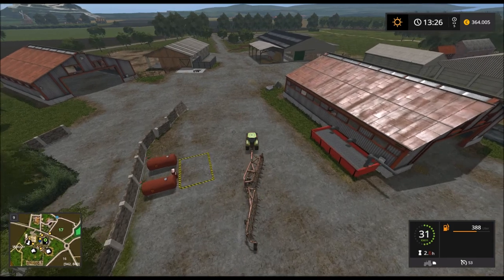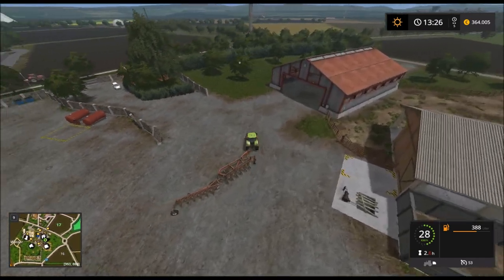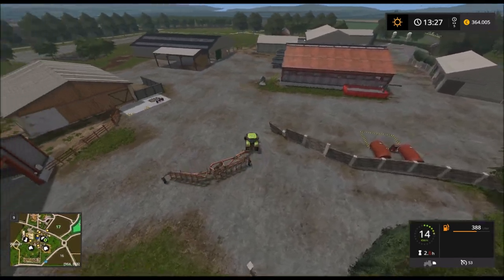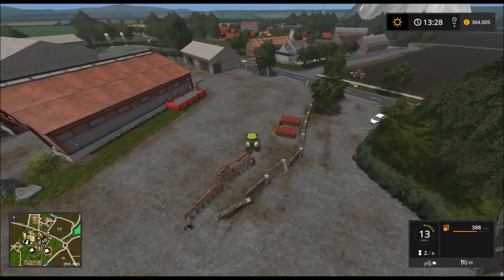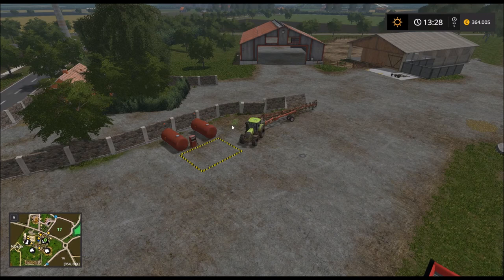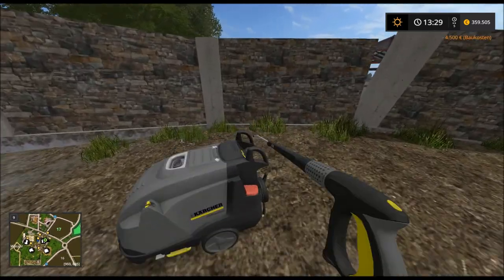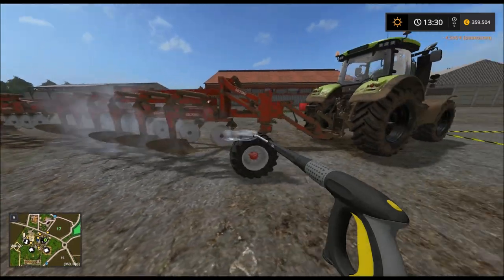Ich hätte gern einen Kurs. Am besten direkt hier neben der Tanke. Hier wäre ja gut Platz dafür. Wir haben genug Geld. Wir holen uns jetzt so ein Ding. Da ist er ja schon. Zack. Dann können wir hier nämlich mal kurz kärchern. Das ist ja übelst dreckig hier alles.